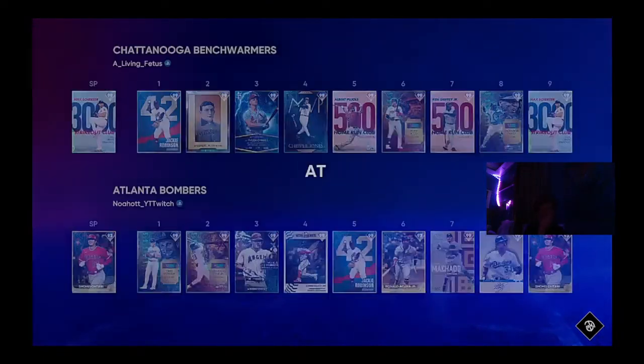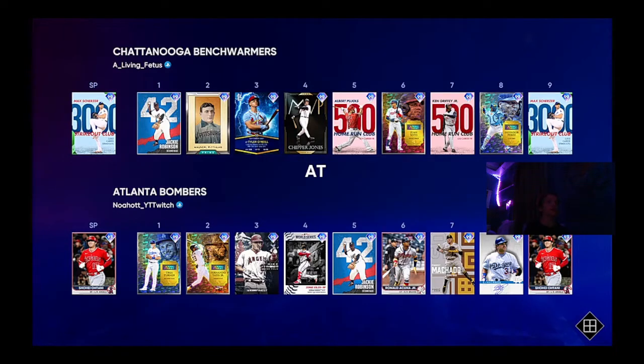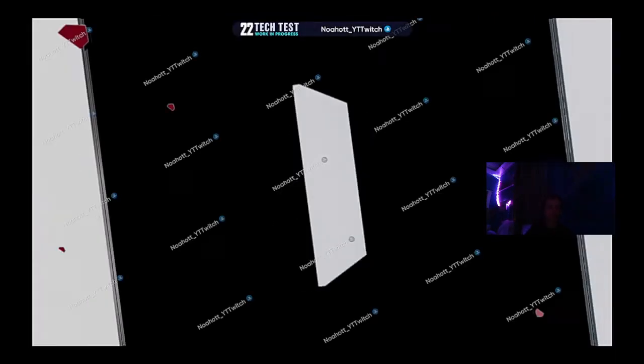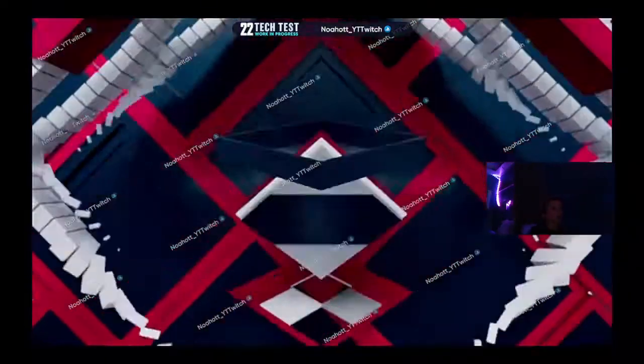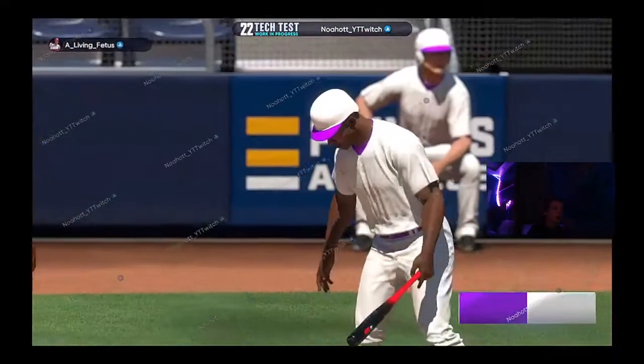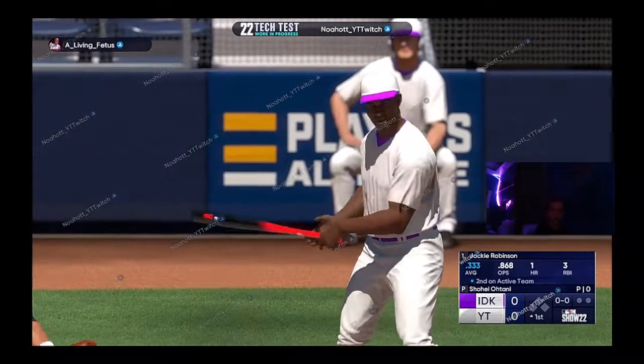His team is probably gonna be stacked really bad — we're gonna have to check this out. It's pretty stacked. We are the home team. He's got all 99s. Mine is pretty much all 99s other than the Ronald Acuna, and the parallels look a lot different. He's got Juan Soto. This is actually a pretty good team we're gonna have to face for the first game of the tech test. The Show 22 actually looks sick.